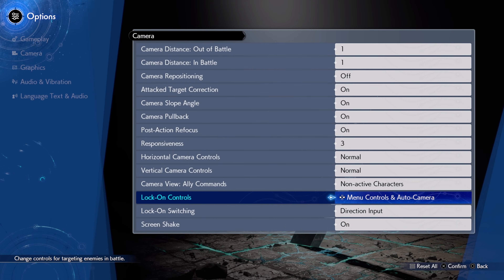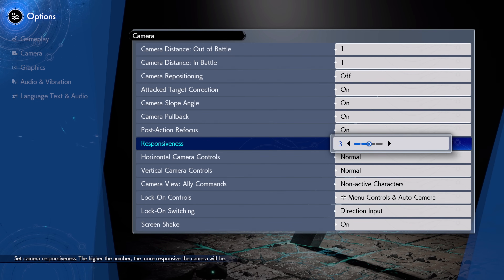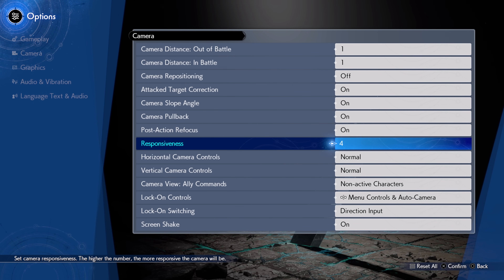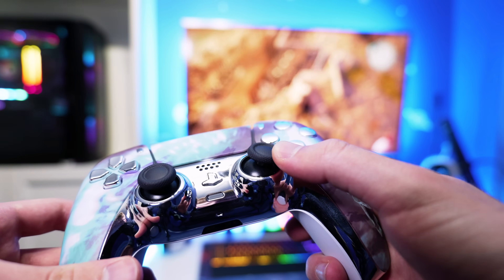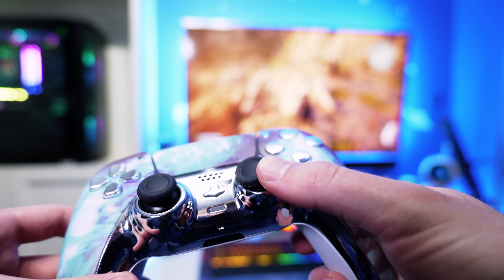Whilst we're in the camera settings, the third setting is to adjust the responsiveness value. This is essentially the sensitivity of your right stick, and is therefore a case of personal preference, so I would encourage you to experiment with it. I find 4 to be the sweet spot, and with this increased responsiveness, all aspects of the gameplay feel even more fluid than before, without being too fast.